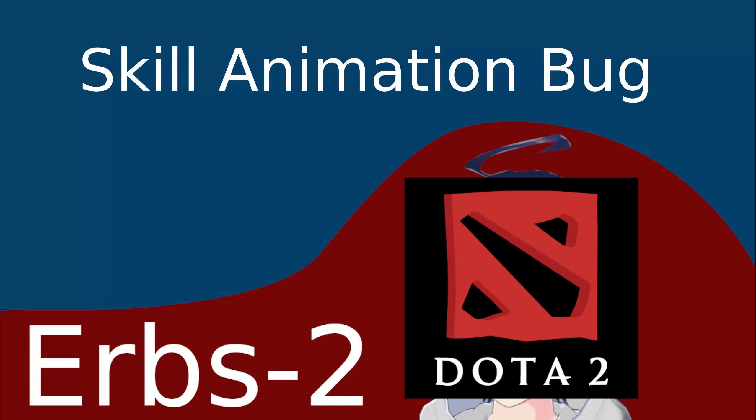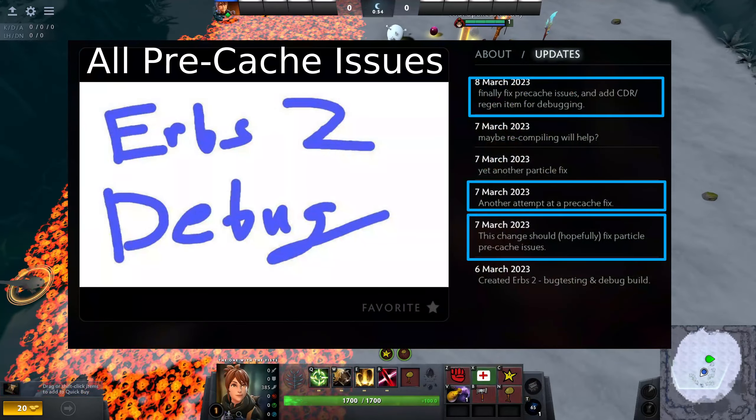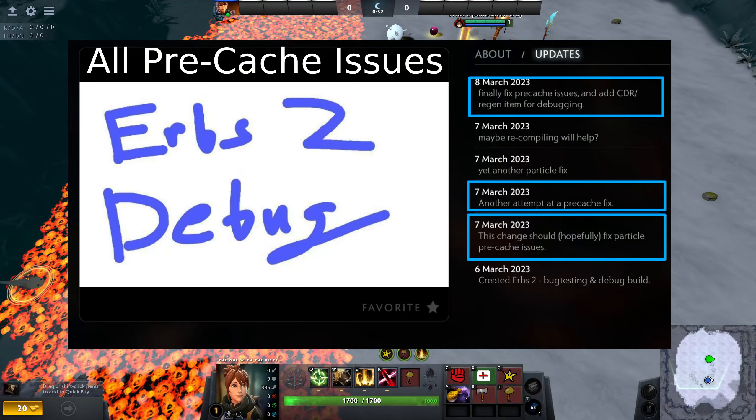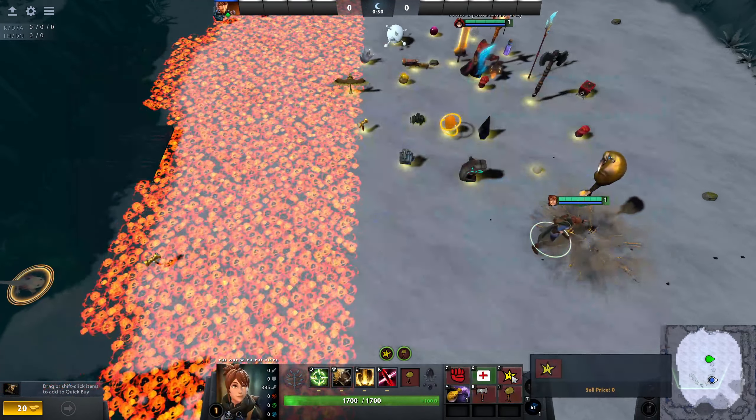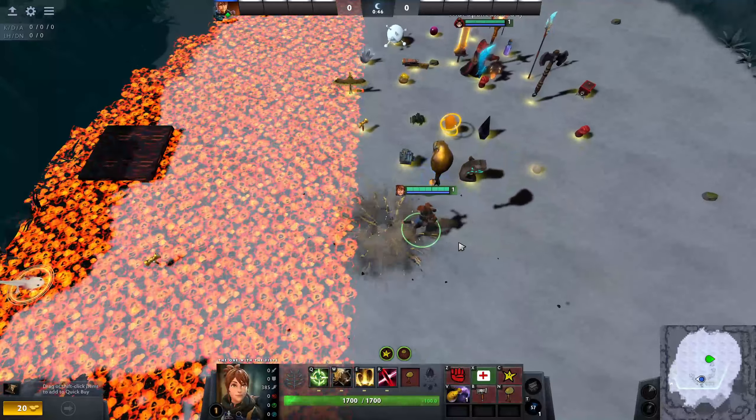Another thing is a skill animation bug. I expect this is a pre-caching issue. You might have noticed that the patch notes have a lot of stuff related to pre-caching — that had to do with sound, which fortunately the skill sound is playing correctly. But you can see that it's missing most of the animations.